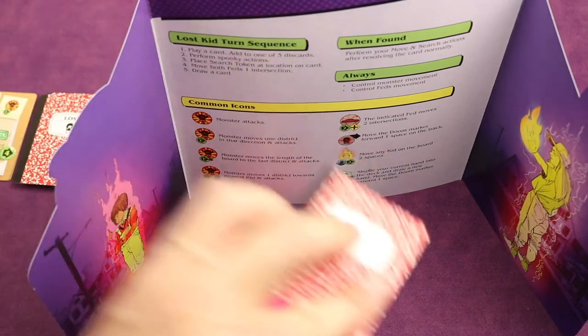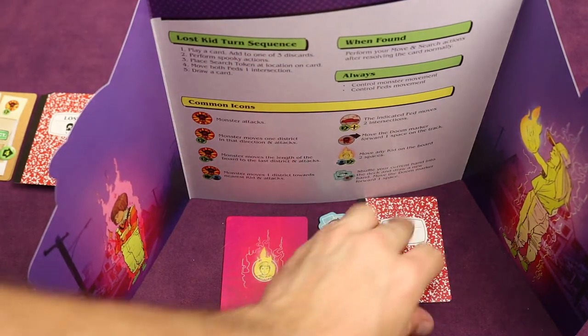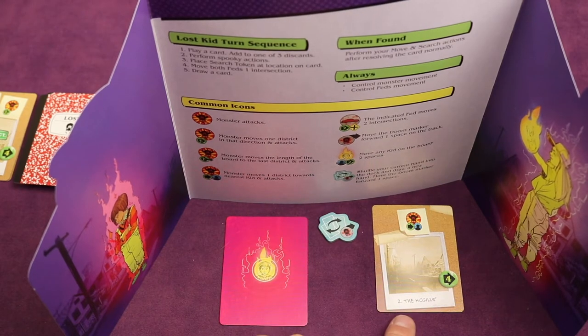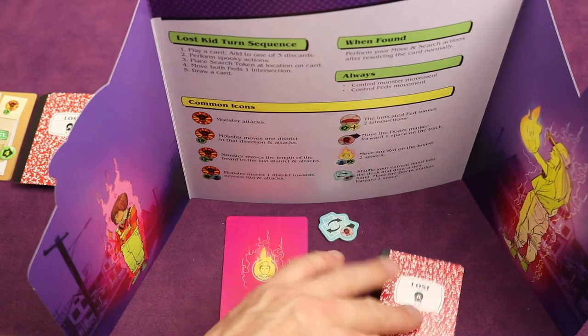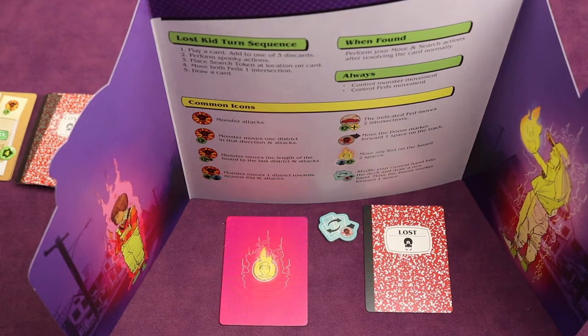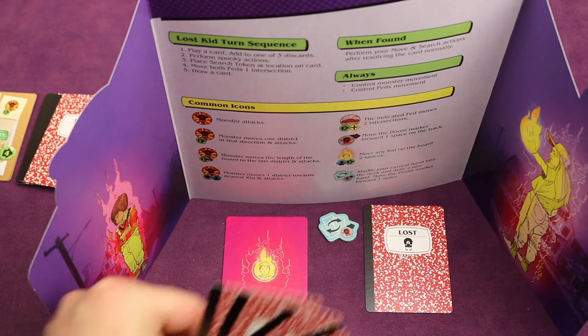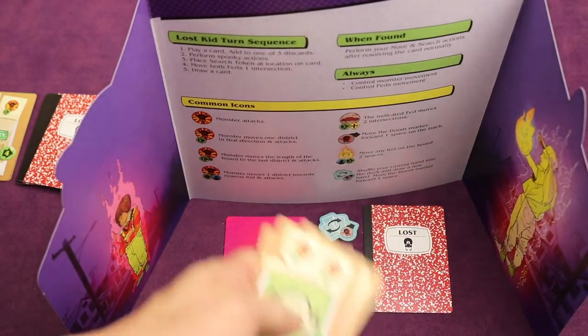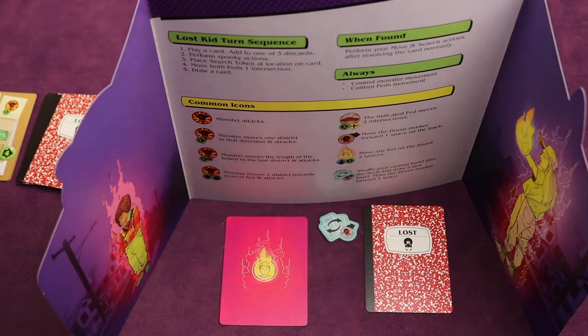Then the player playing the lost kid draws one more card from the lost deck, places it in front of them face down, and secretly looks at it. This is the secret location that this player is in — in this case, number two, the McGills. Once you know where it is, place it face down so no one can see it. Then the lost kid draws four cards from the top of the lost deck and holds these in their hand. They can look at these cards, but they don't want anybody else to see them.